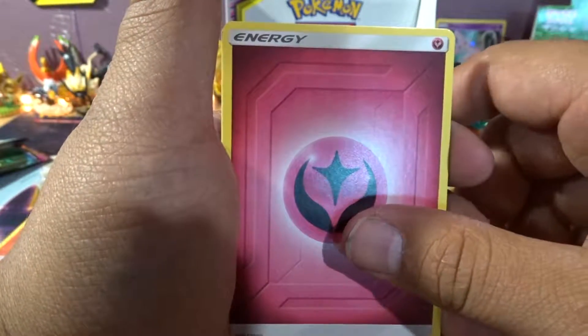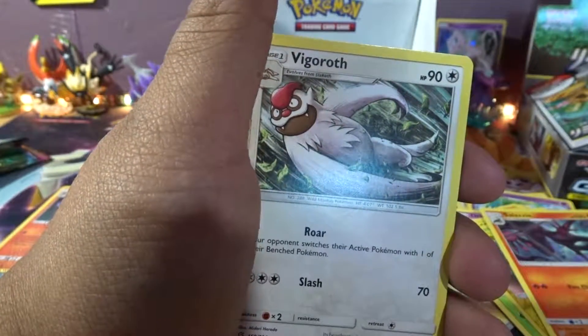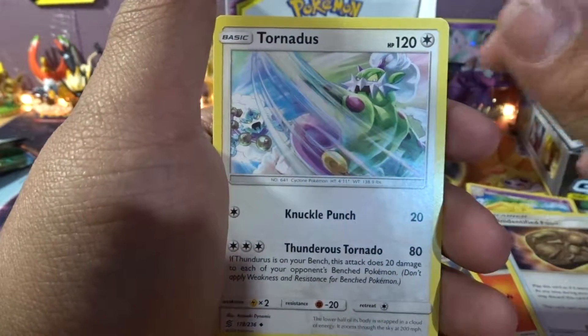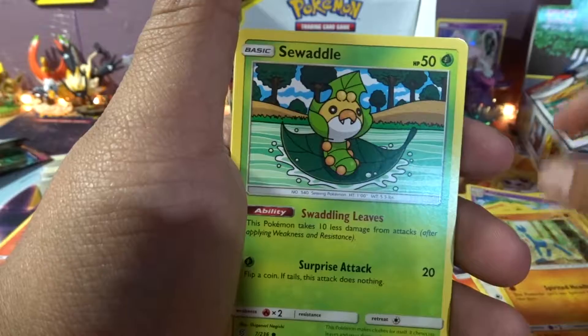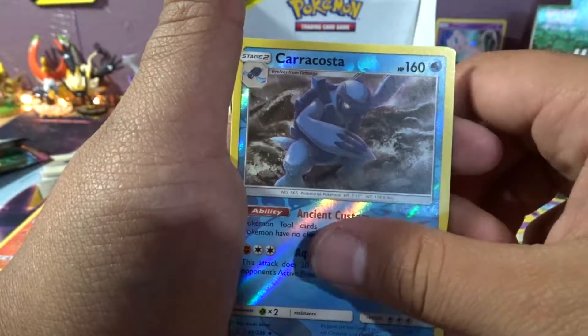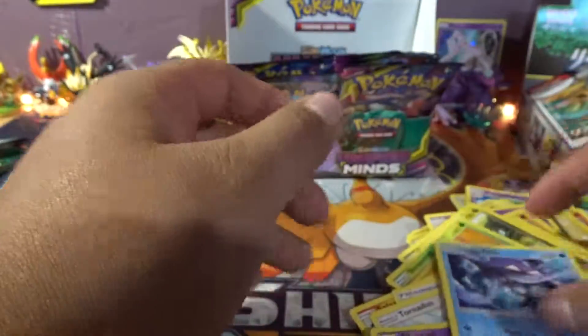And a full art trainer card. Fairy Energy, Vigoroth, Unidentified Fossil, Tornadus, Meditat, Swaddle, Scroopy, Whimpad, Slakoth, Chiracosta, and a regular rare Tapu Finne.